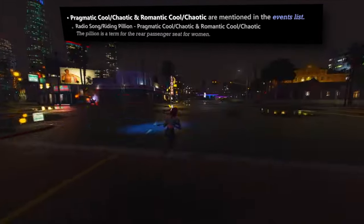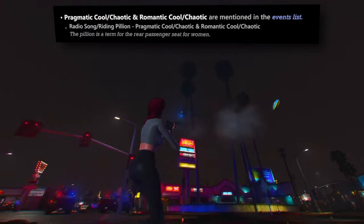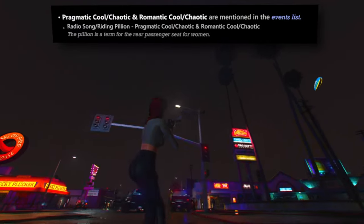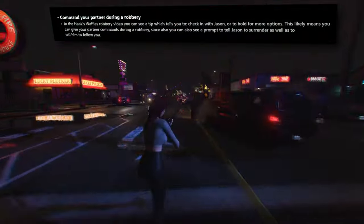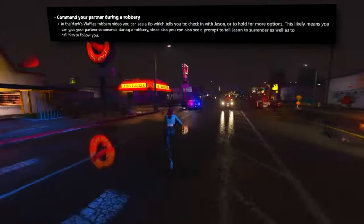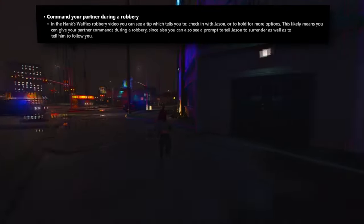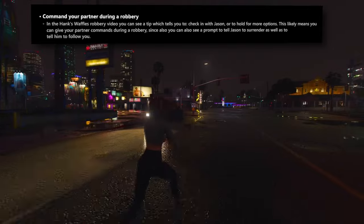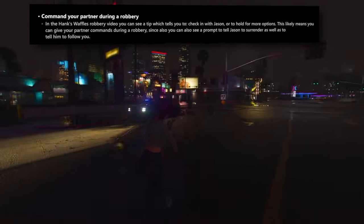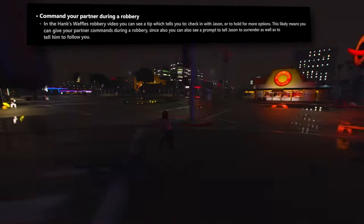Among the event types within the game, two distinct categories emerge: Pragmatic Cool and Chaotic, and Romantic Cool. During robberies, players will have the capacity to issue commands to the other character involved. A tip notification in one leaked clip suggests checking in with Jason or holding for more options, implying players can give their partner commands during a heist. Prompts to instruct Jason to either surrender or follow indicate a degree of control over both characters simultaneously, simplifying coordination compared to relying solely on AI behavior.